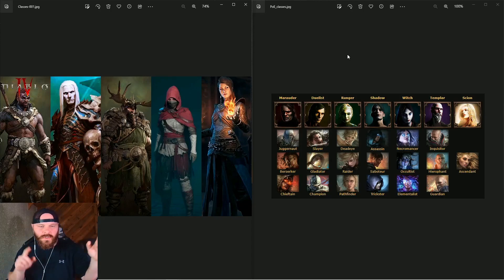Now let's dive into the classes. Diablo 4 has five classes, which isn't horrible — the game is still really new, so we're not going to hate on that too much. Path of Exile has been out for 10 years and has around 24 or 25 classes — a lot more variety, which is to be expected with how old the game is. You can't really hate on a game that only has five classes when it's only been out a few months compared to a game that's been out 10 years. Unfortunately, going into this comparison of what's the better game, I'm going to have to go with Path of Exile on this — people want variety and choices, and Path of Exile has those things.